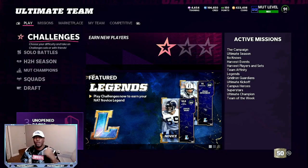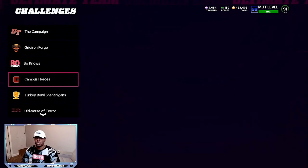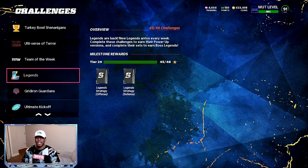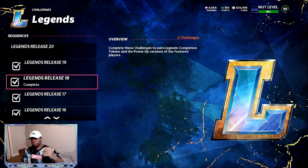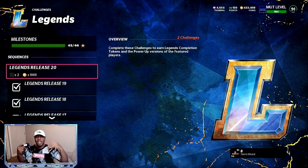The number one easiest way to make coins right now, with no new promos and no new re-rolls in the game, is your solo challenges. The solo challenges I'm talking about are the legend solos. If you play solo 18, solo 19, and solo 20, that's going to give you a legend token and power-ups.